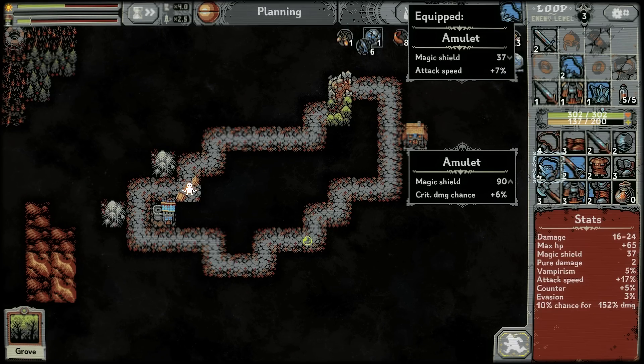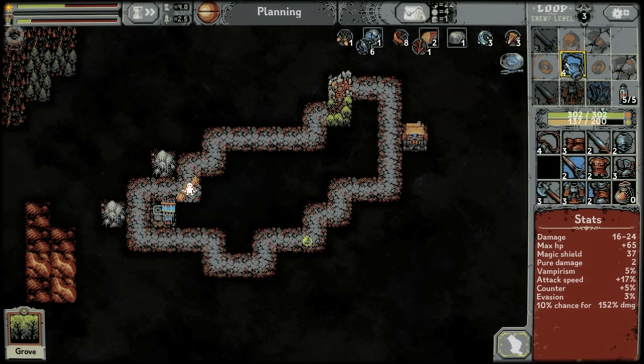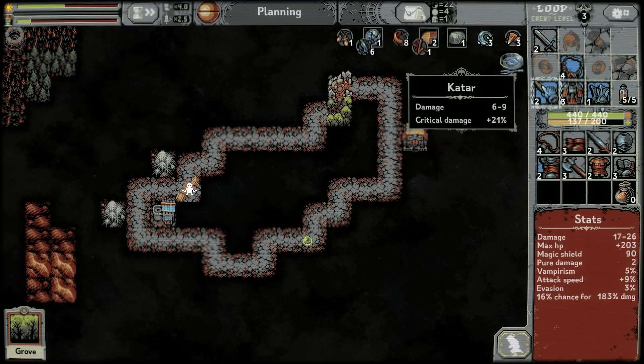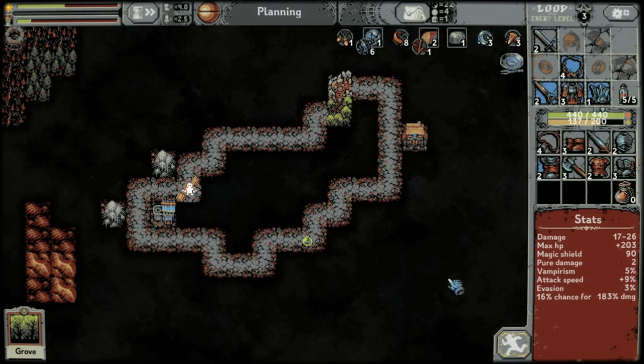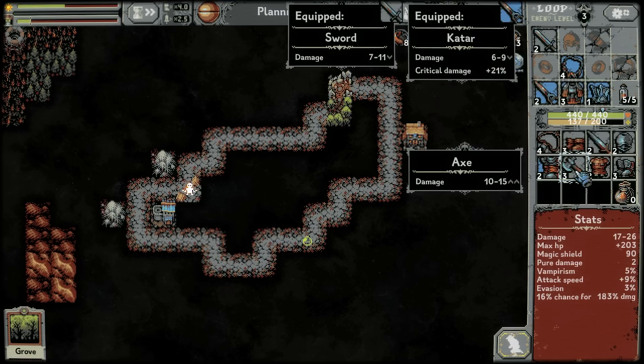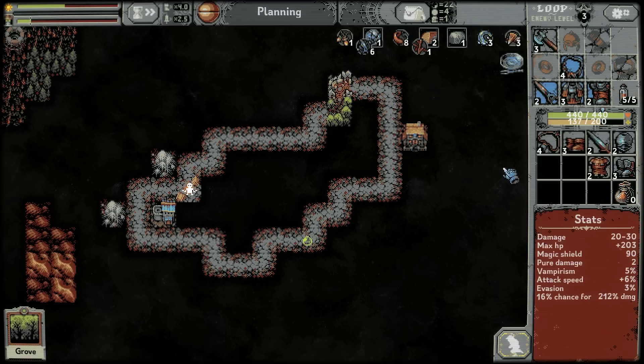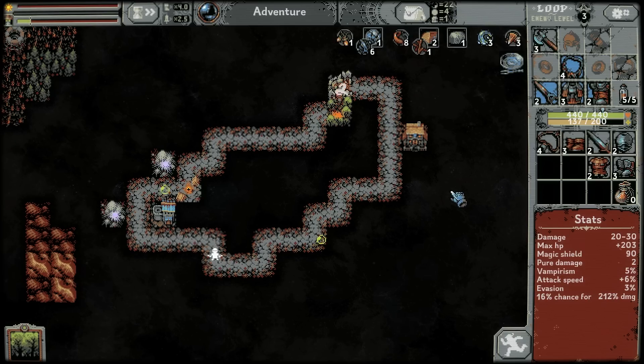Damage chance on the amulet but it's also by far the highest magic shield. We're finally amping our crit damage a little bit, but unfortunately — 16 for 183 — if the geometric best is 10 times, we're kind of in the sweet spot right now. Gotta get a higher chance again.